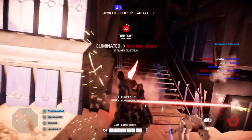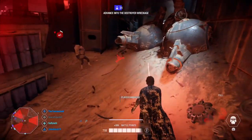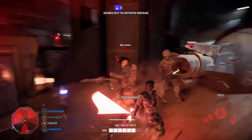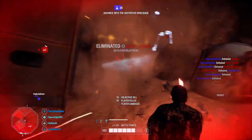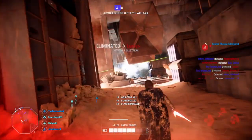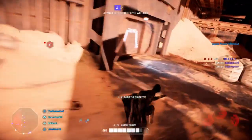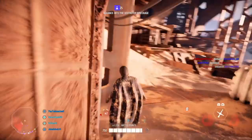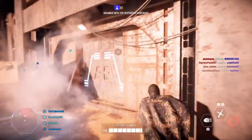Kylo Ren has plenty of cover on Kashyyyk, so his fragility doesn't matter as much — lots of places to duck, hide, and heal. The fourth great map is Naboo. It's a long map where you can rack up long killstreaks if you play smart, with plenty of cover. The only downside for a couple of these maps is Kylo's 6,000 battle point cost, though most players can reach that fairly quickly.